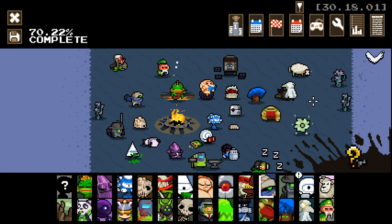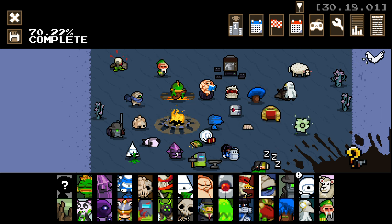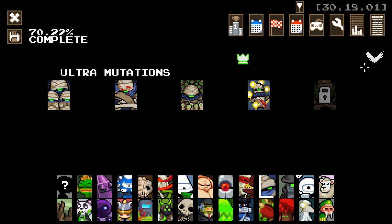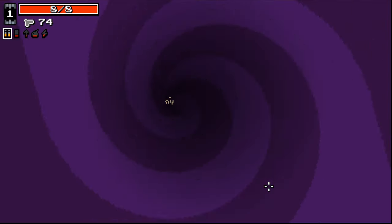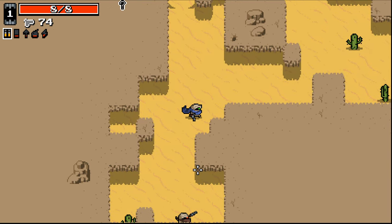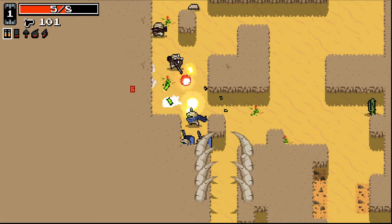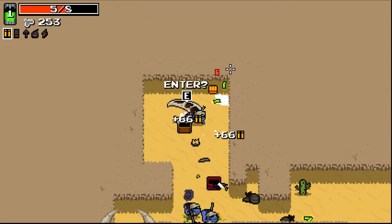Hello everybody and welcome back to another episode of Nuclear Throne Ultra. Jumping in again, this time going as Rebel to try and get the next secret ultra. We have to either have an ultra weapon or have no healing mutations, so it's kind of difficult and definitely going to be one that's a little trickier. With this ultra I'm not gonna spoil what it does, but it seems really interesting. Rebel is a character I'll be honest I'm not a huge fan of, but it's okay.